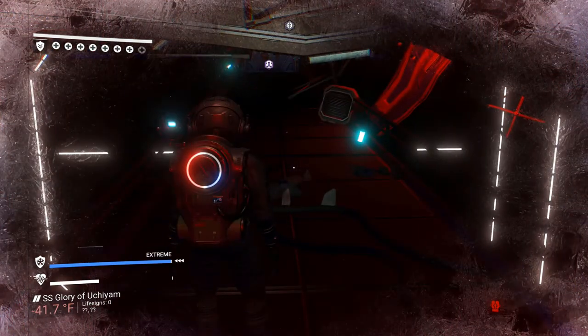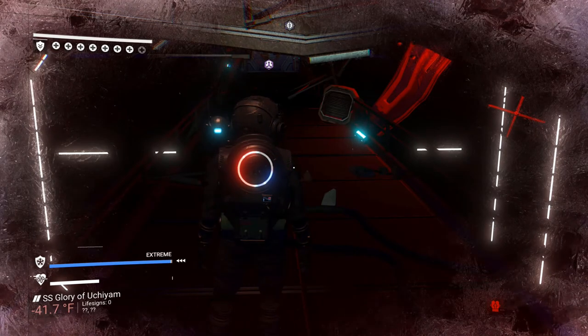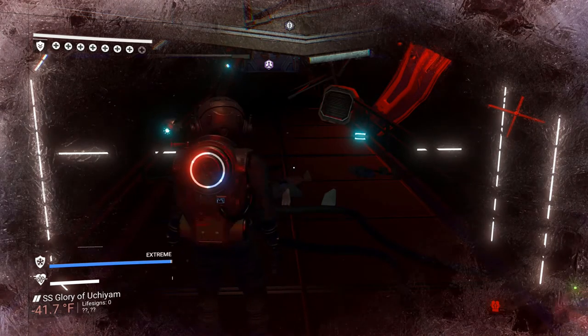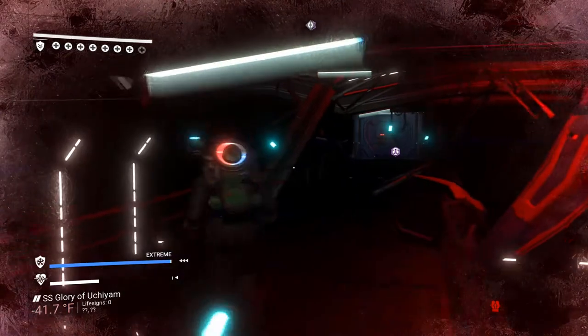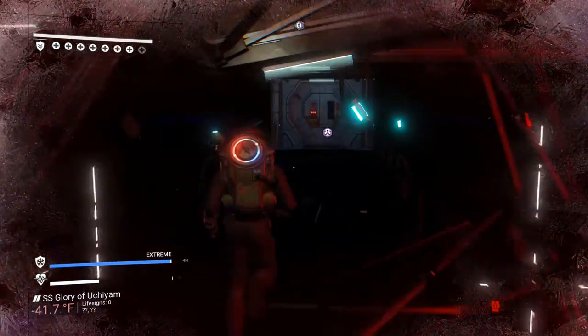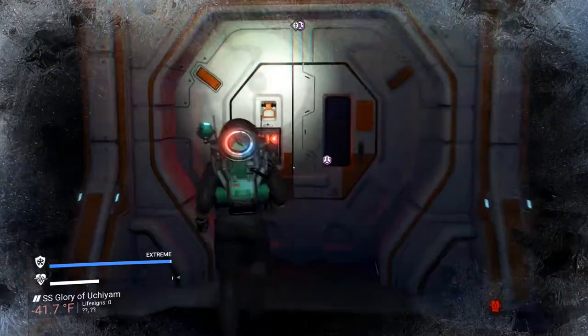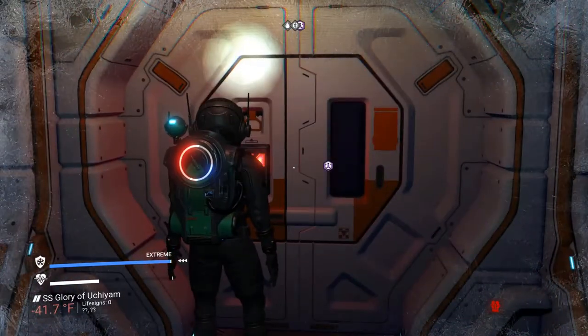So when you first land on a derelict, in this case it's freezing out there — minus 41 degrees. The challenge I kept having in the beginning was figuring out where do I go, what do I do. It was really kind of haunting and scary.